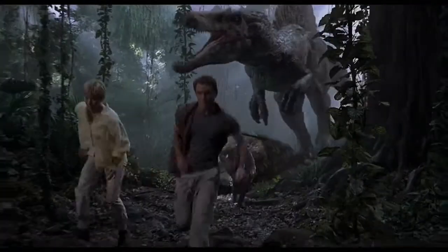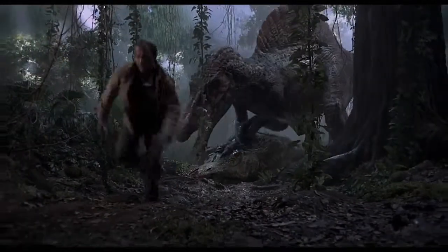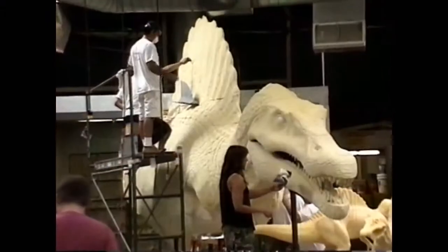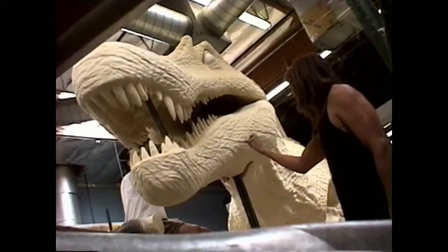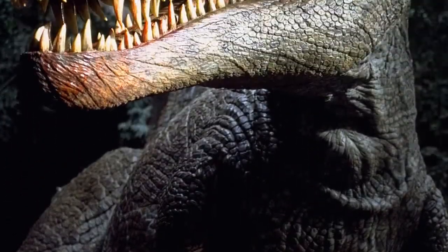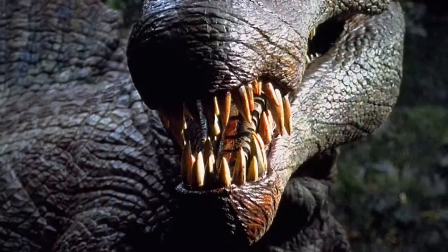It was really hard for me to grasp the fact that the Spinosaurus was more powerful than the T-Rex, because I loved the first movie so much and the T-Rex was the king. The Spinosaurus was one of my favorite dinosaurs to design because it's huge — bigger than a T-Rex, with the head of a crocodile and a giant fin sail on its back. The challenge was to make that look real and not monster-like, and I think we pulled it off.